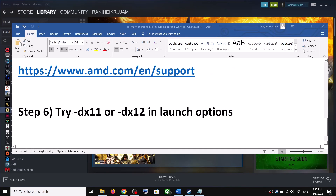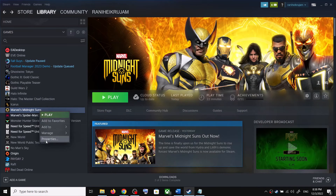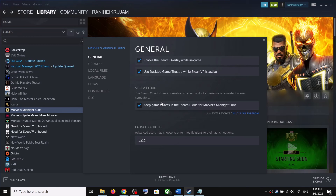The next step is to try DX11 or DX12 in the launch option. Right-click on the game, select Properties, go to the General tab, and type -dx11 in the launch option. Launch the game. If you are still unable to launch, type -dx12 instead and then launch the game.